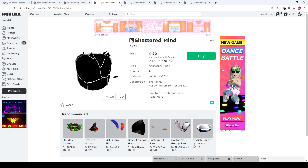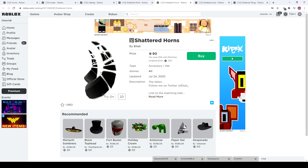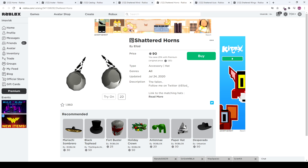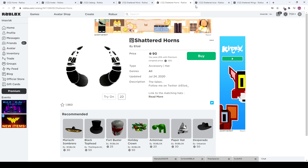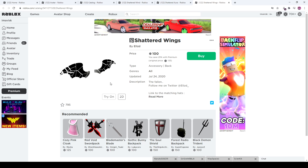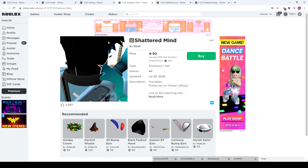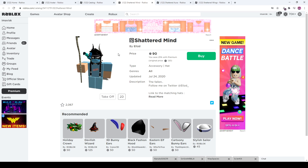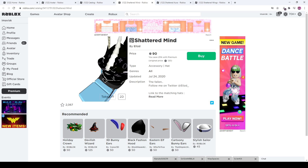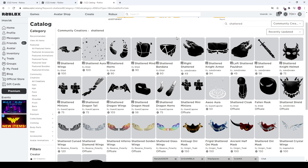This one is 90 with premium and 120 without, and it already has 2,000 favorites — it looks really amazing. We also have the Shattered Horns at 120 Robux normal price, though I'm probably not going to buy those. Then we have the Shattered Aura, which looks pretty awesome, and last but not least the Shattered Wings — pretty cool looking. That hat, or rather the Shattered Mind, looks really awesome — kind of like a helmet.